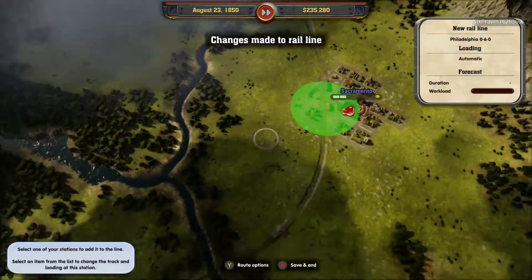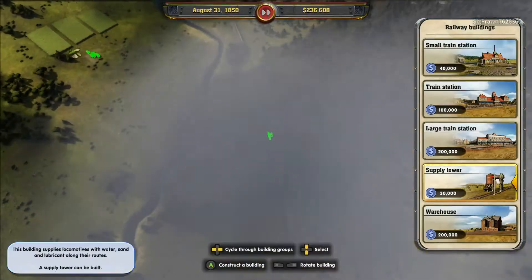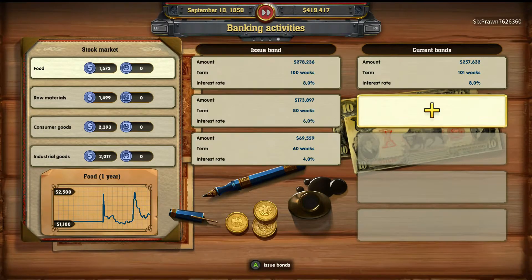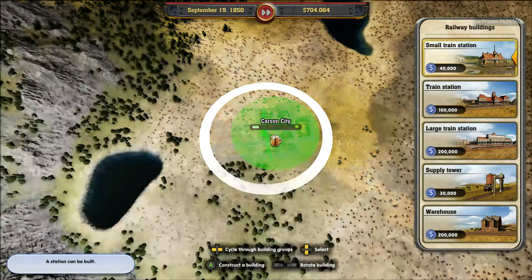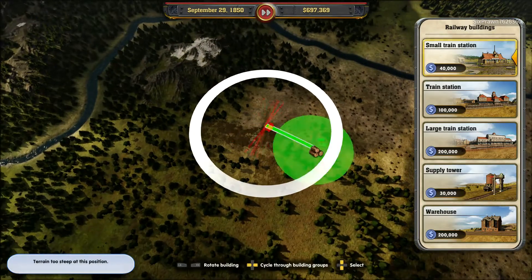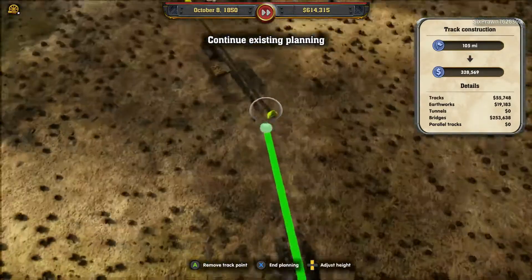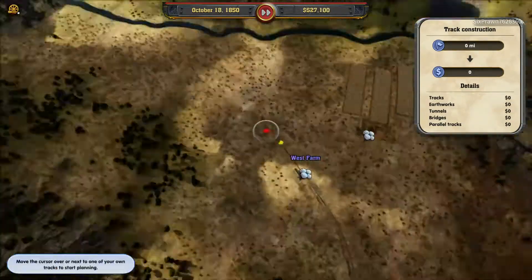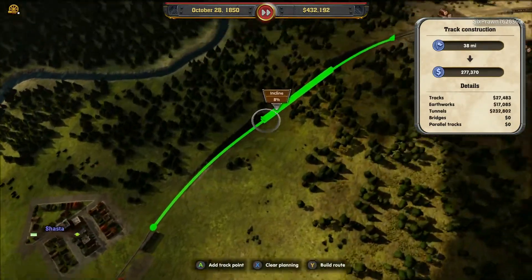One of the later tasks is for transporting a lot of gold to San Francisco. Once the AI lets us know that gold is available and being mined, we can start transporting that to San Francisco. The trains don't tend to take the gold if you leave them to their own devices, so you have to prioritize the gold as one of the goods you want them to transport.